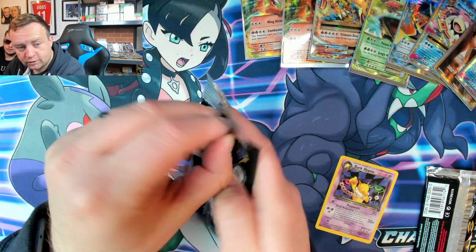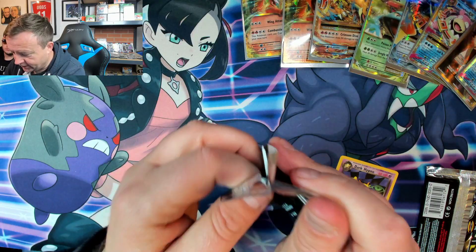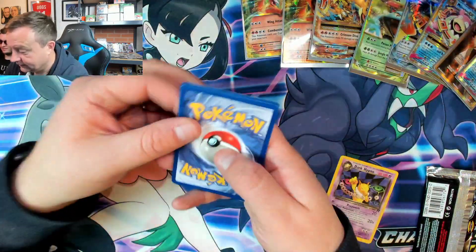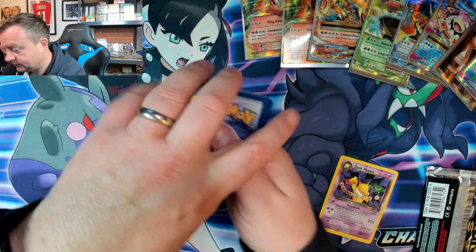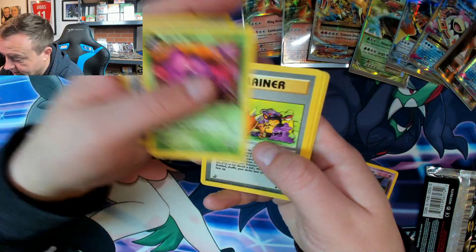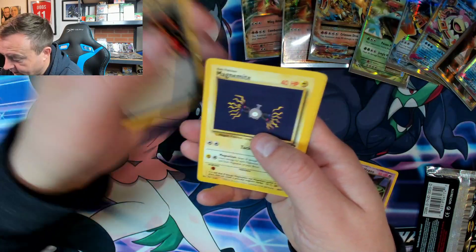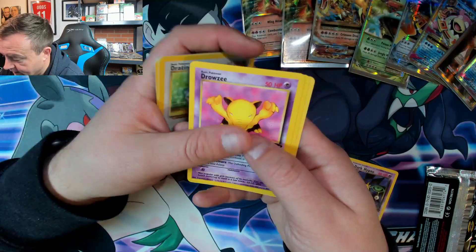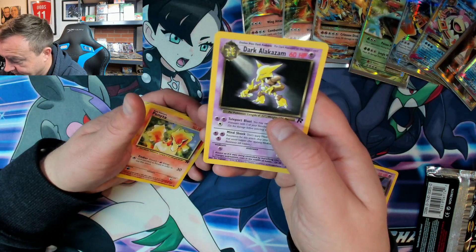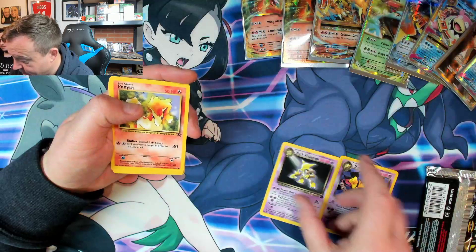This is a long foil pack as you can see — all it means is it's harder to open. One, two, three — right, Dark Dragonair, Dark Muk, a trainer, Voltorb, Squirtle, trainer, Magnemite, Dratini, Drowzee, Ponyta, and a Dark Alakazam non-holo. Sadly nothing good in these packs — I won these in a raffle so they weren't expensive, but it would have been nice to pull a holo.